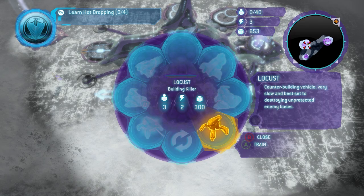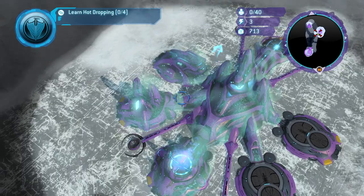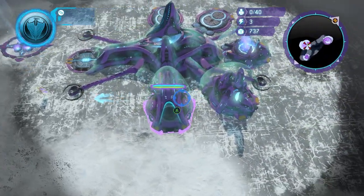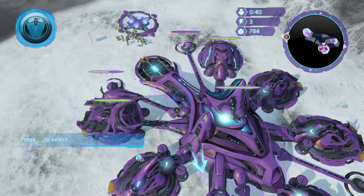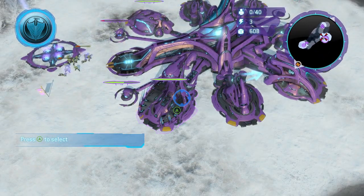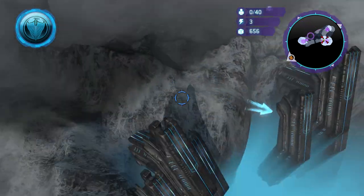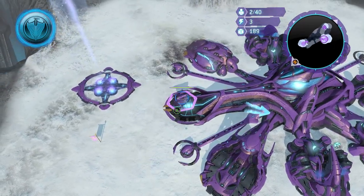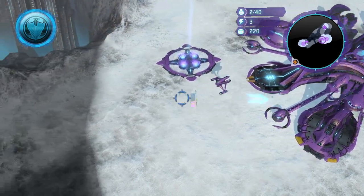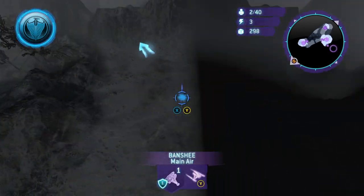Now you can build Locusts if you want. This is the point where we're going to explore and mess around since the glitch is pretty much completed. We're going to go back to our Covenant base and get some Banshees out, because there are some very curious things going on in this tutorial map.